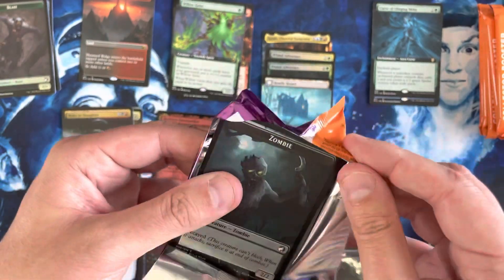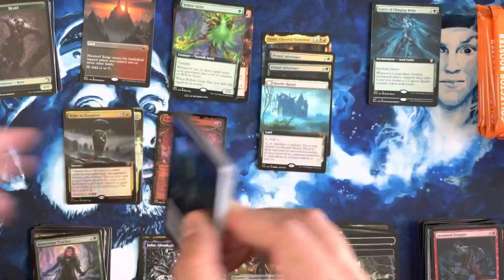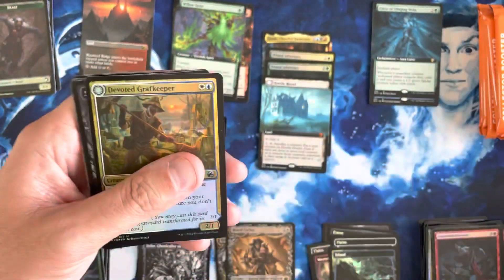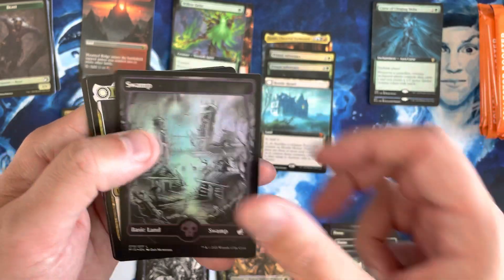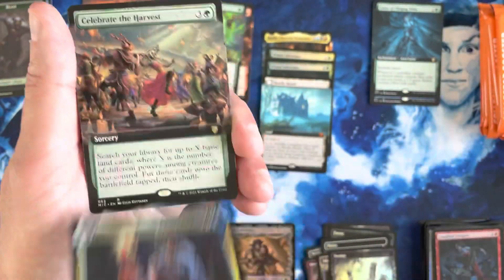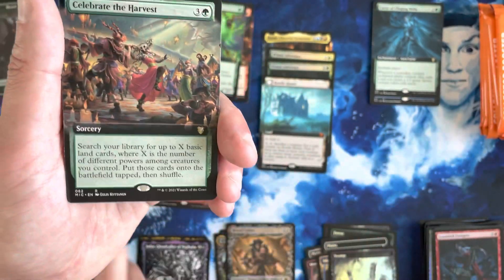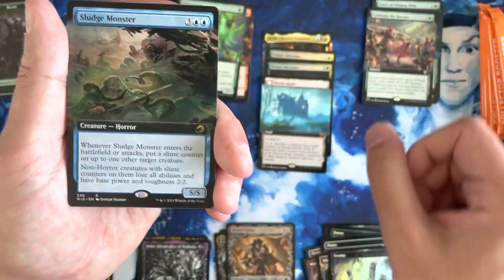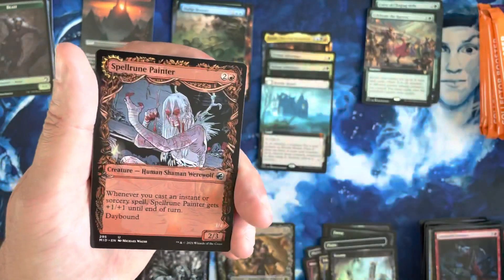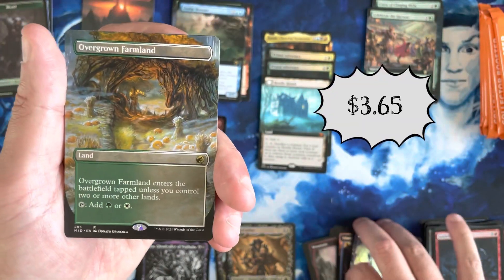Can we get, like, Arlen? I don't think I've opened up any Arlens to this point, so that would be a nice change of pace. Graph Keeper. We've got our Foil Land. We've got Denik, Pious Apprentice — and he flips into the Pious Apparition as our Pack Foil, which is not a bad card. Celebrate the Harvest. First Sludge Monster as the Extended Art. We've got another Land — this is a great box for Lands.